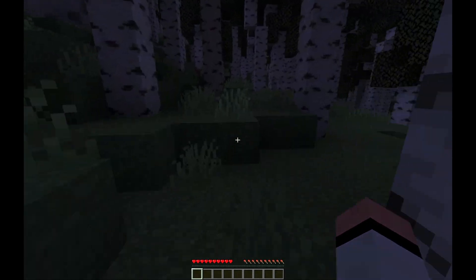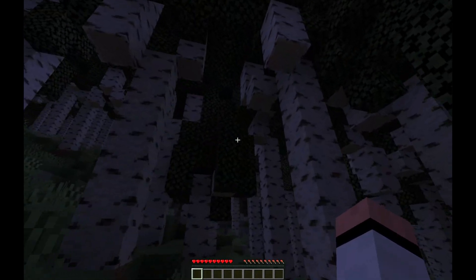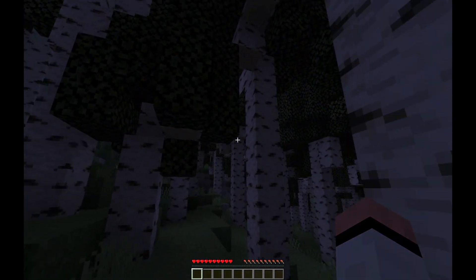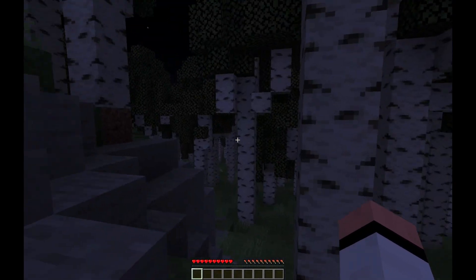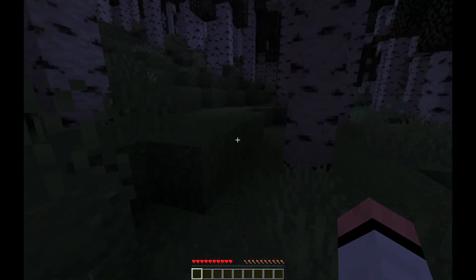I've been invited along for Season 4 so it's been a while since I've played a bit of vanilla. As you can see already we've got this custom tree generation. I don't know if it applies to all trees or just makes the birch ones like this. I kind of want to get a little away from spawn. Oh, look at that beehive!